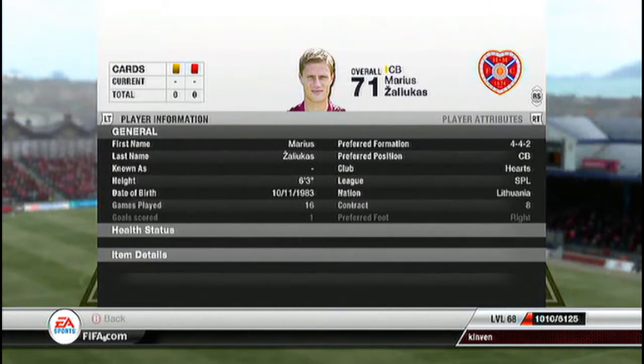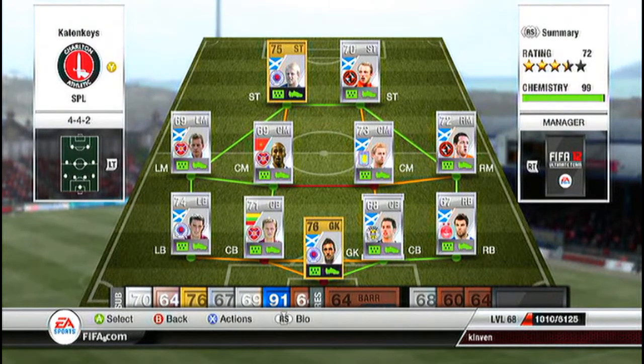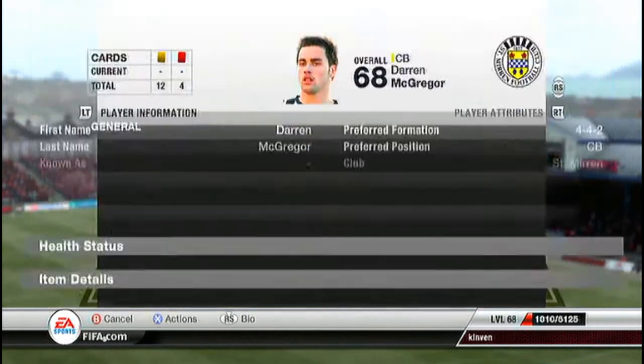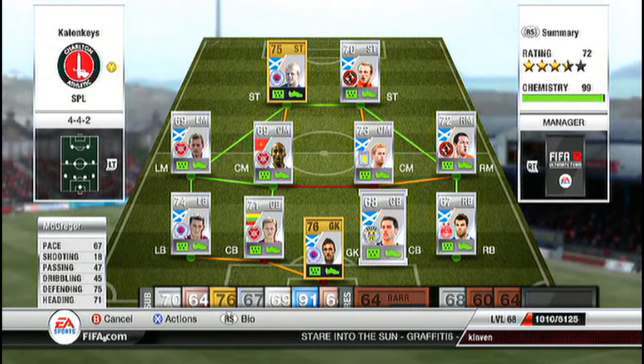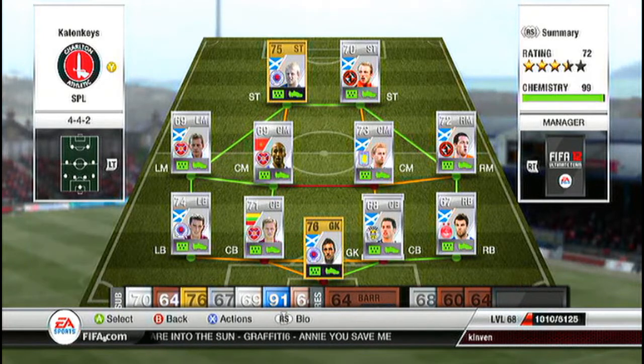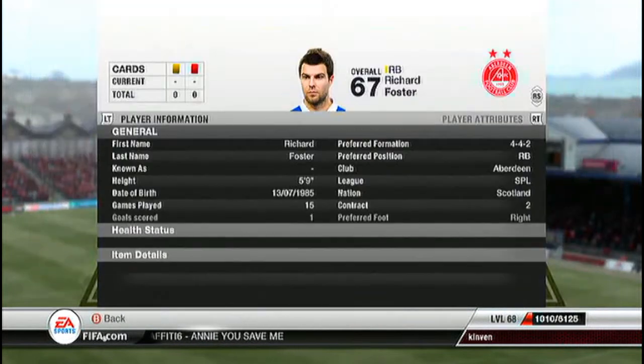Zalukas, who is a centre back — he does the job, he's solid. He's 6'3 so he's always winning those headers, going for 900 coins, a very cheap player. The other centre back is Darren McGregor, 6 foot — again he's going to win the headers, 1.2k. 67 pace, not the fastest, but 75 defending and 71 heading — very good centre back stats.